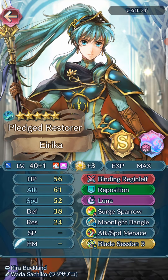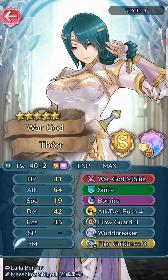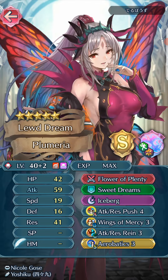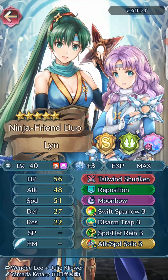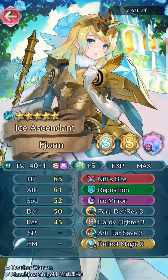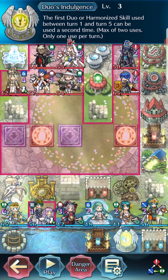We've got an Erika plus one plus three, blade session reposition. Thor plus two with flyer guidance and smite. Naga plus two flowers and rebearing moonbow smite. Plumeria plus two iceberg wings mercy aerobatics. Ninjalin three flowers, reposition, disarm trap and attack speed solo. And finally ascended Fjorn plus one plus five with fortress death rest and deflect magic — fortress death rest, interesting — and reposition. And they've got a dual indulgence.